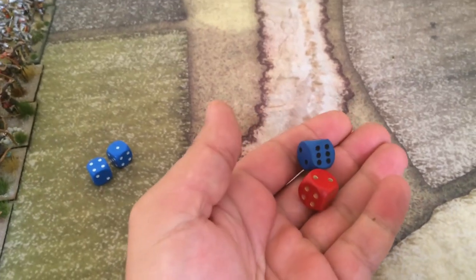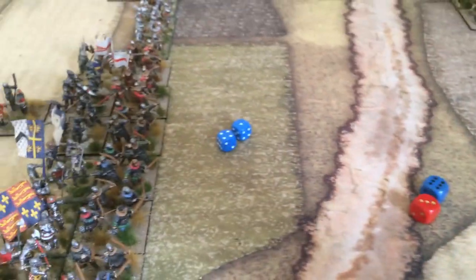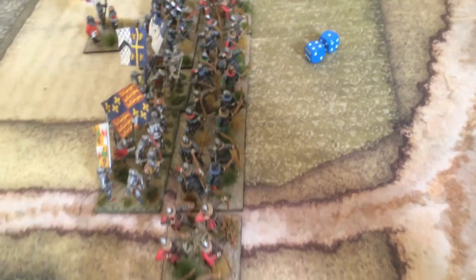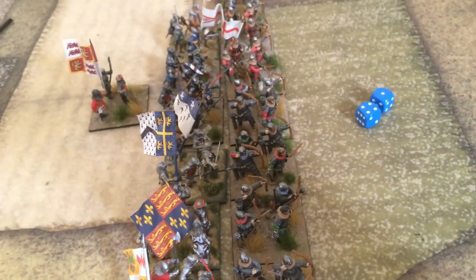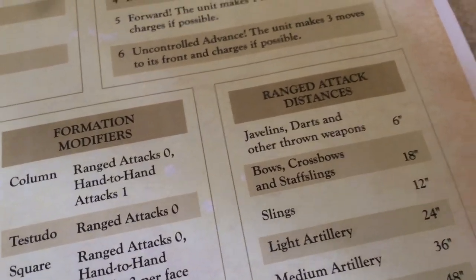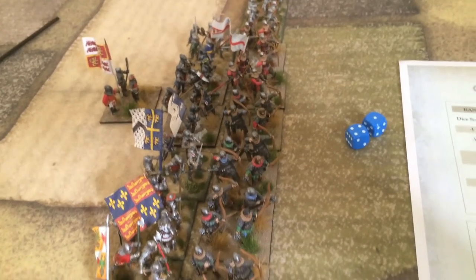Let's start the shooting phase. It's getting a bit dark but we can continue. Shooting is now at close range — we have three dice. The English need a four, five, or six. This unit of longbowmen will shoot at the archers. But it's long range so minus one — we need a five or six. Let me explain: the Scottish archers will defend on a five or six, and their defense value is plus five. Whatever happens, even if they defend both hits, they'll have to take a cohesion test because whenever a shooter rolls a six you take a cohesion test.